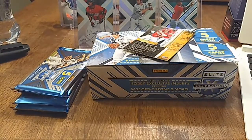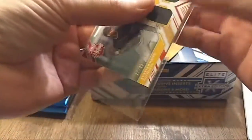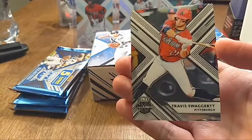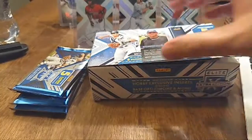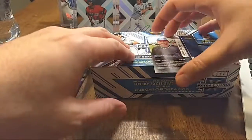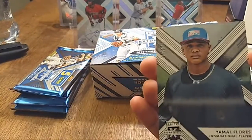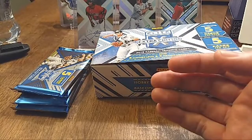Got a nice thick case for that. Our next card is Travis Swaggerty base, and then the last card of pack one is Yamal Flores, numbered 2999. That's a pretty nice first pack right there.